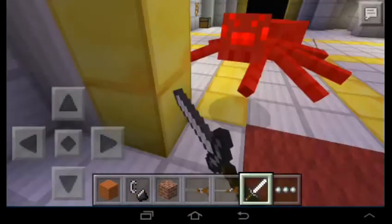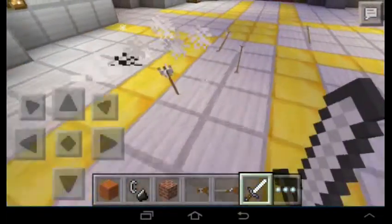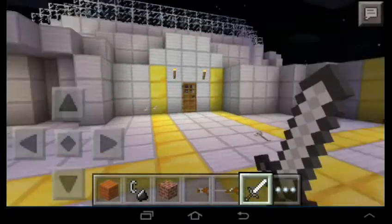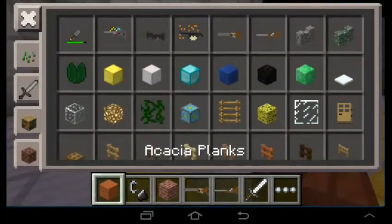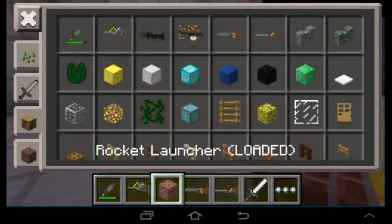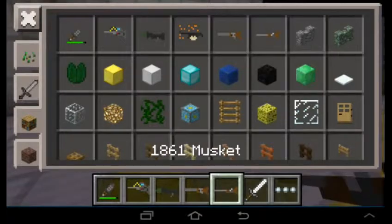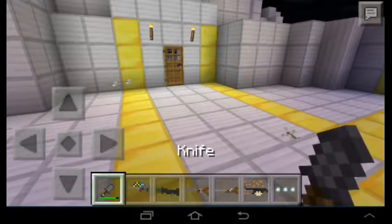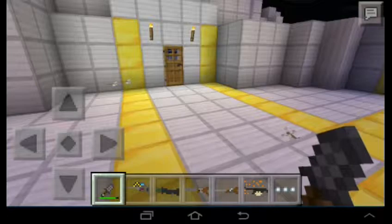Hey zombie, I put a sheep party last night, not a spider party. So today, this mod adds some new stuff in your inventory. There are lots of new stuff, including all of this, and there are actually crafting recipes for all of them in survival.